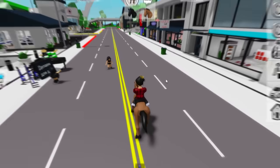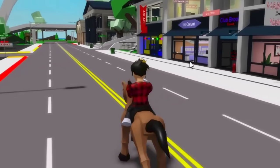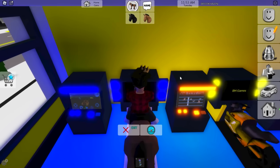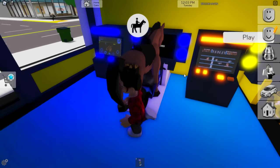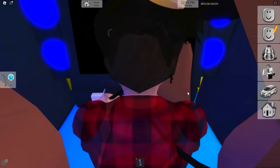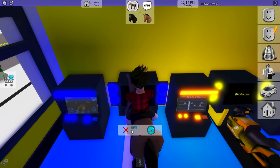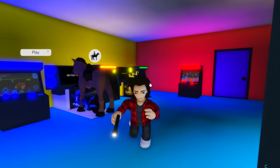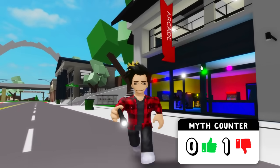First we'll grab our little horse friend and go to the arcade to start this bug out. We need to put it on top of the motorcycle. He doesn't look to be on top of it — it just looks like he's looming above it. This is a lot more complicated than I thought. I tried a bunch of times to get it to work, but that means this bug didn't or doesn't work any longer nowadays.